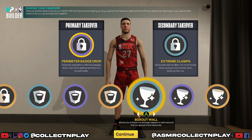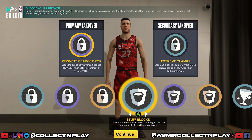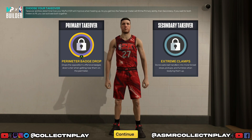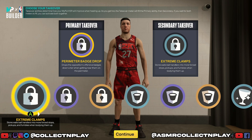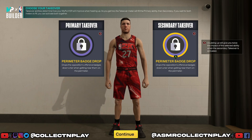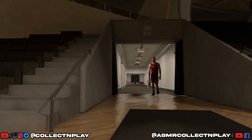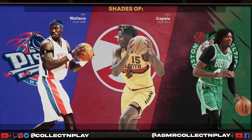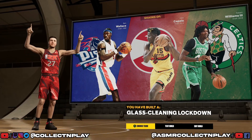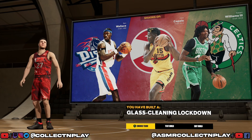We can now also get lock takeovers, as well as the paint intimidation, box out wall, glass cleaning, and rim protecting takeovers. I'm not 100% sure — let me know in the comments — does defensive takeover or glass cleaning takeover boost your physicals? I know lock takeover boosts your speed, which could be really useful on a build not quite at 80 speed. We could double up on lock takeovers — I believe it's like plus 16 to speed when you have both takeovers active. Here you see we have comparisons of Ben Wallace, Clint Capella, and Robert Williams III. The build is now called the Glass Cleaning Lockdown.